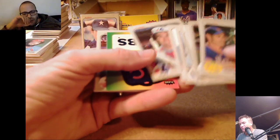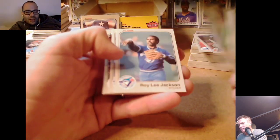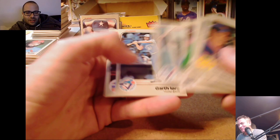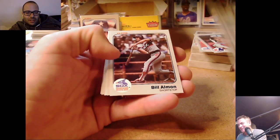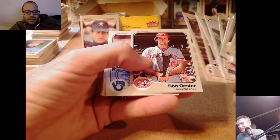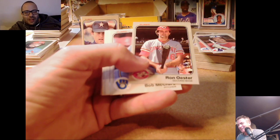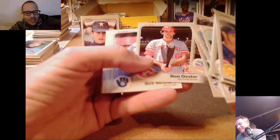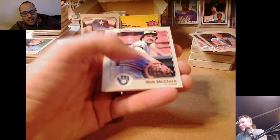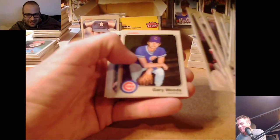Gary Carter — both of those are pretty nice cuts actually. Mike Hargrove, Reggie Jackson — our buddy who sings the national anthem. Carter, Jorge — contact hitter. Ron Wester — there's something going on in that card. It might be the 'Ron Wester size matters' card — he doesn't seem to realize what he's doing there. We'll sleeve that as a goof. Mike Witt.